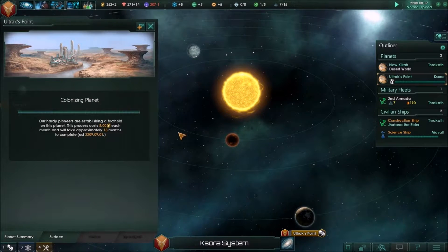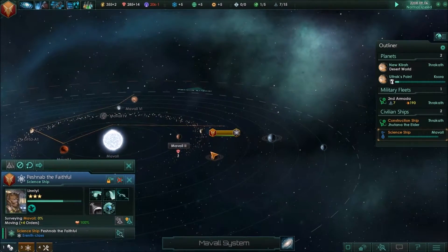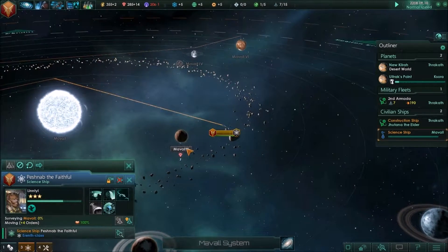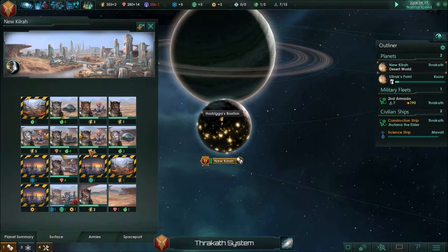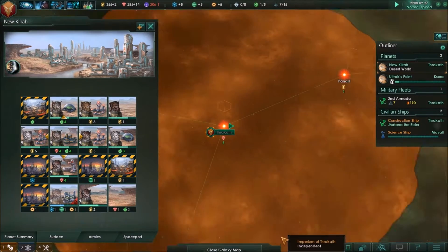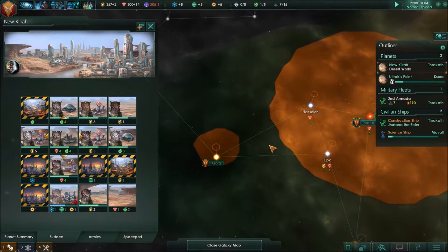And now — Ultax Point. This is really eating up our energy because we're maintaining eight energy for 13 months, but we are ready to go. How is our science ship doing? We've moved into this system to survey it. We already know about two minerals here, but what I'd like to do is see if New Kilra can work on some more energy for us. Unfortunately they cannot, so our construction ship is going to have to get out there. That energy is being used, but our borders are growing here.